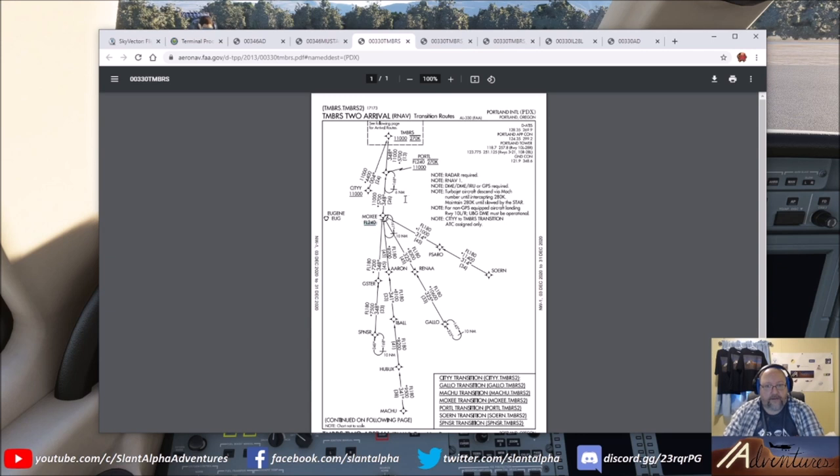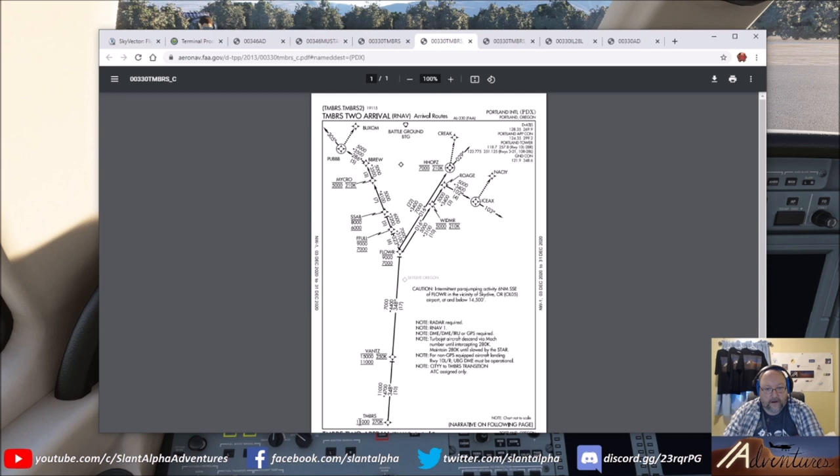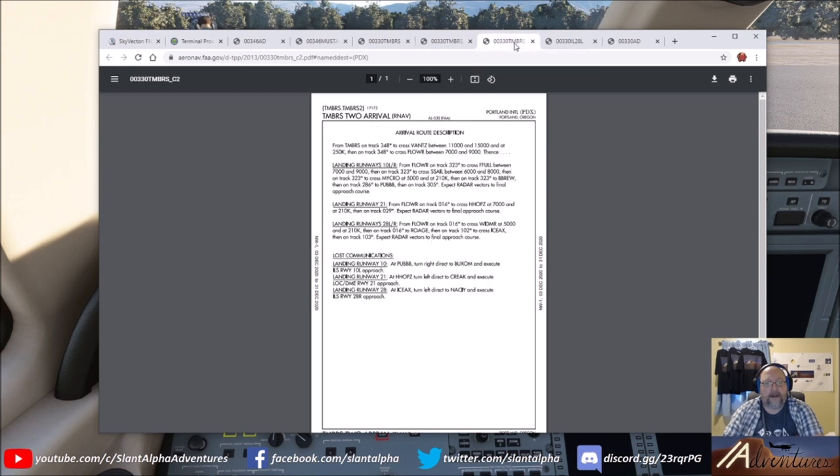Timbers at 11, then going to the second page — Timbers at 11 again, Vance between 15 and 11, Flower between 7 and 9. Last night we were on the 28s coming into Portland so we took the branch out to Widmer. You'll see that the plane will hit all these altitude constraints on its own all the way down with that VNAV vertical navigation mode, and it worked out pretty well.